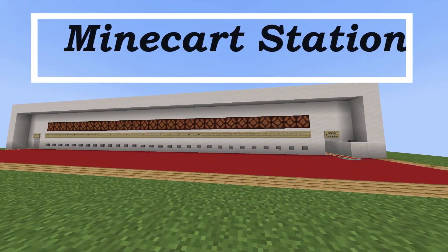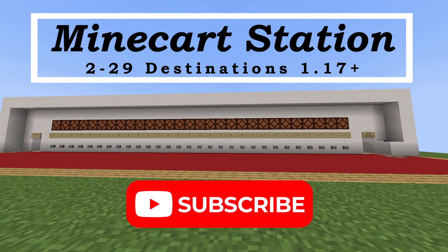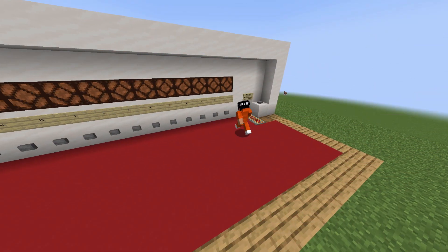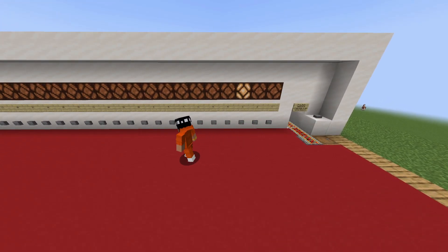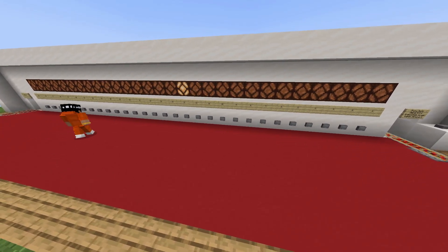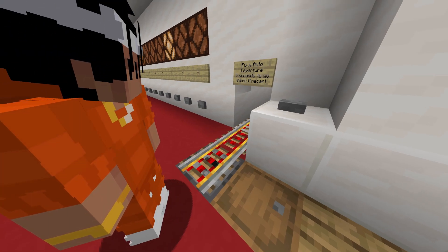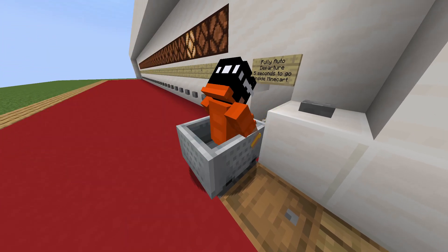Hey guys, this is Ken and today you're going to be doing this tutorial on a brand new minecart station that could take you up to 29 different destinations all in one spot. Now let's jump right into it. Right off the bat we have this awesome selector panel that allows you to cycle through each stop and choose back and forth where you want to go. You hit the button and the minecart will actually appear right in front of you, giving you about five seconds to hop on before it departs.